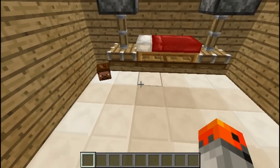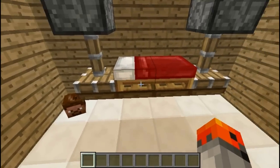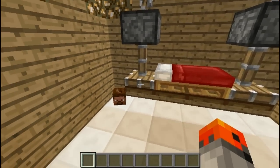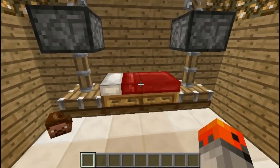Here we are at number 14, and here's yet another way to make a flying bed, which is supported by something. So it's not touching the ground and it's a cool idea.